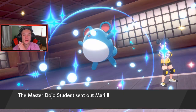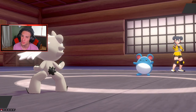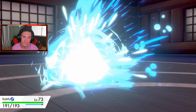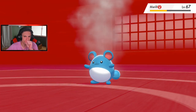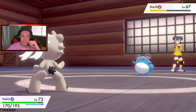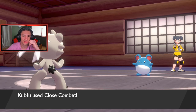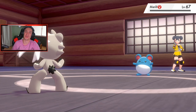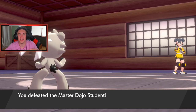Marill has Aqua Jet but we have 193 HP so we're eating that up. Close combat should handle it — though it's not very effective because of Marill's fairy typing. I totally forgot Marill switched to fairy typing in Gen 6. Fairy type feels like it wasn't long ago, but it really was — Gen 6 came out around 2013, which is nuts.